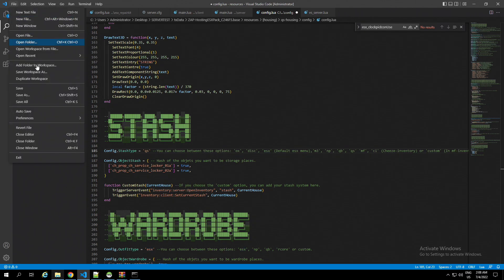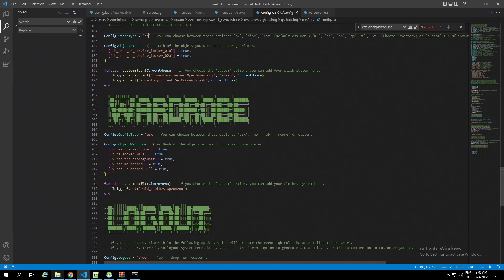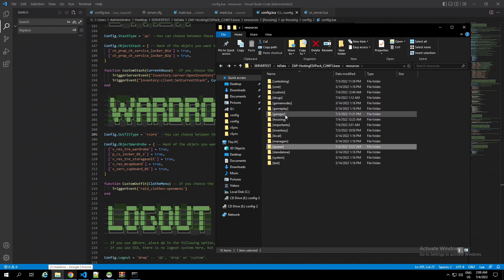Save it, then scroll down to where we have the wardrobe. We're using RC core for the wardrobe. We're going to change that, and after that I'm going to add the RC core in the important edit section right here.